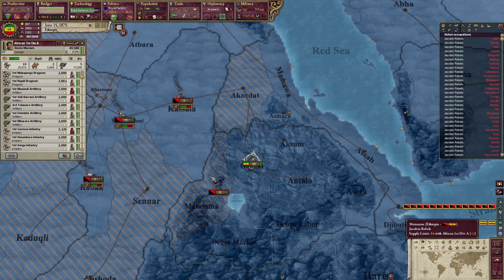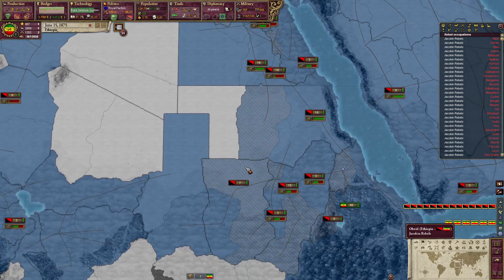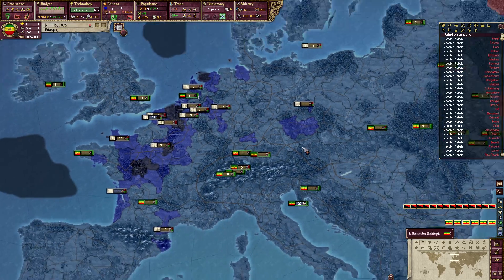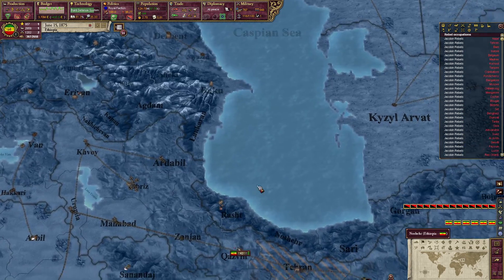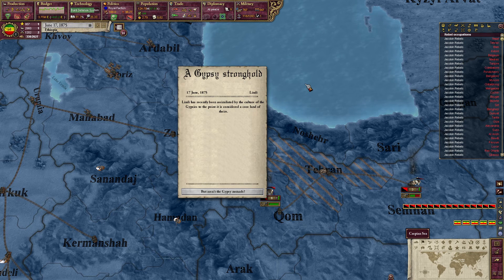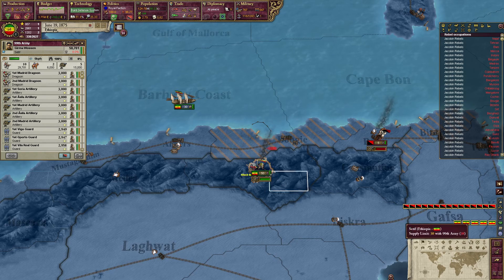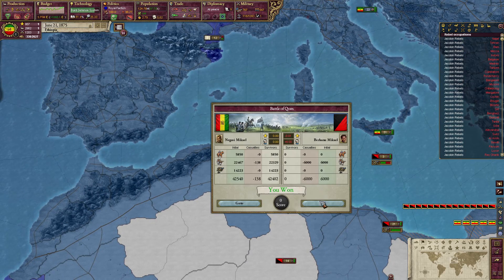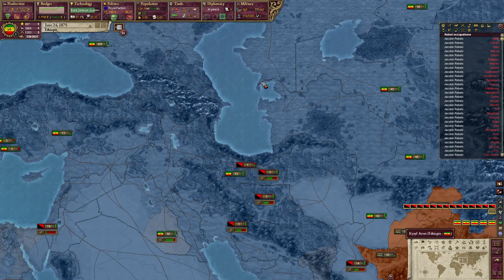These guys are heading into Accordet — we'll head up there. This is seeming relatively good for right now. These guys did get their reinforce tick, and we're going to send them over here instead. We won that battle, as expected. And we won this battle — once again, 100% expected.